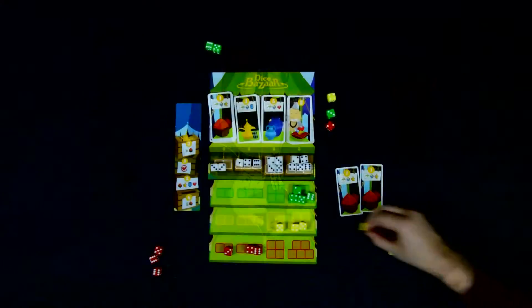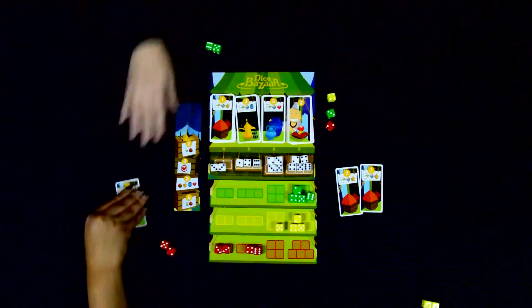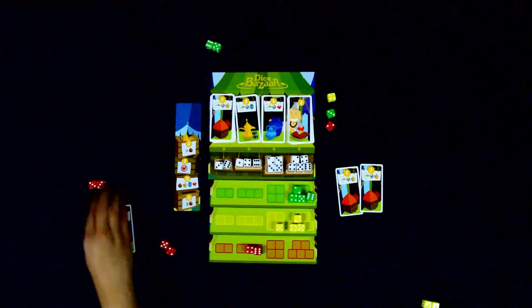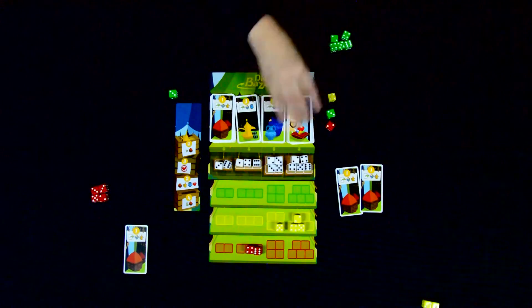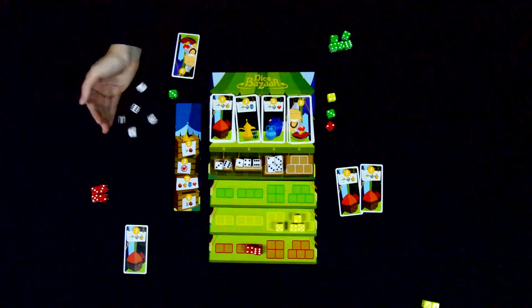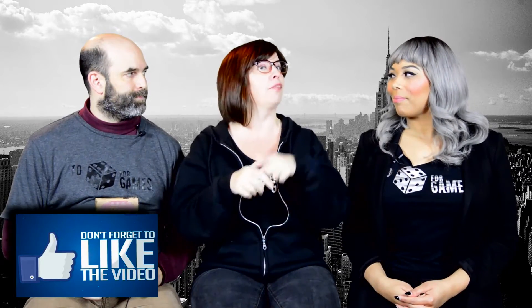Dice Bazaar takes Roll for It and adds a little twist. You're basically trying to buy cards from the market stall, and there are dice in front of each of the four stalls. You use your six dice to try to match the dice in those stalls to collect the card. People can also put dice on those areas to reserve a spot, so if you win the card you re-roll the market dice — if they're still matching, those reserved dice stay, otherwise they have to be removed.